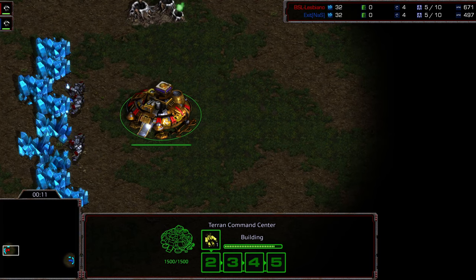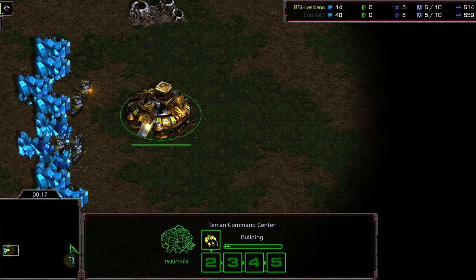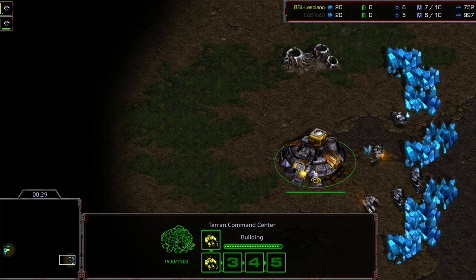We have Lesbiano aka Arthur Fleck starting at the nine o'clock location as the yellow Terran. We'll stick with yellow and black — those are fun colors. The colors of bees. In the upper bottom right corner, we have Exit starting as the black Terran.